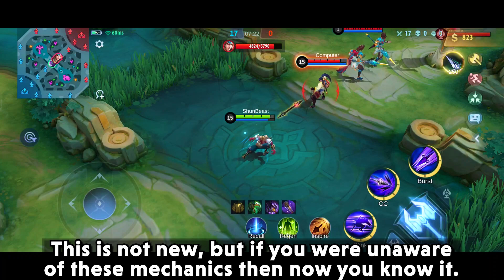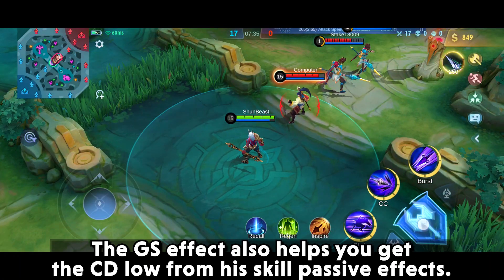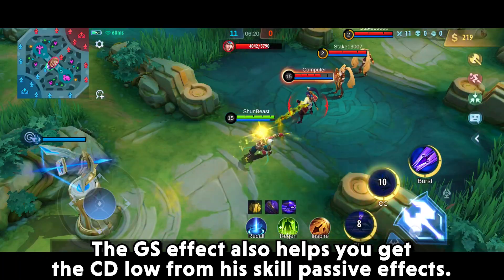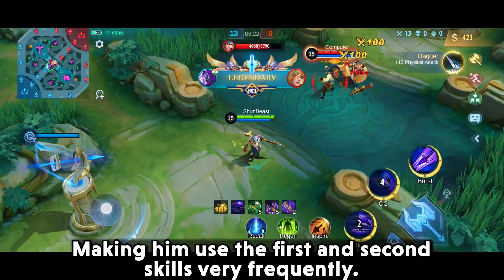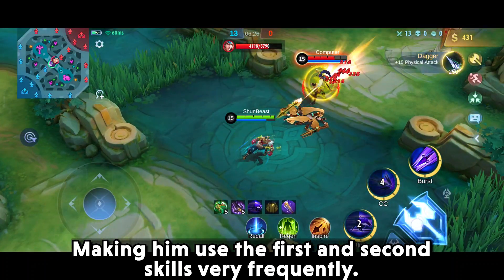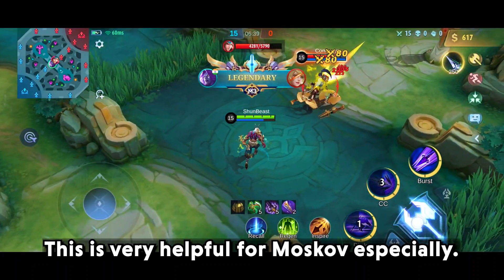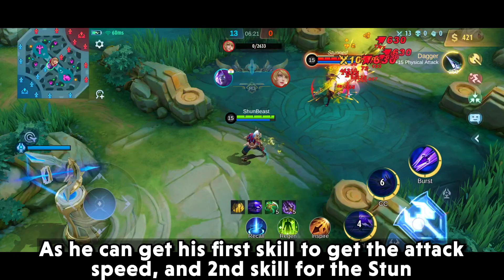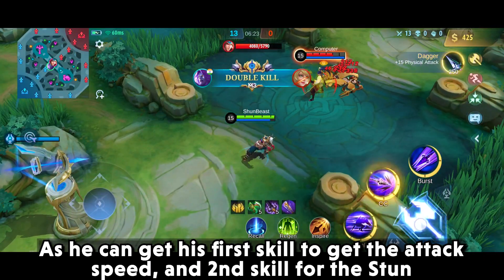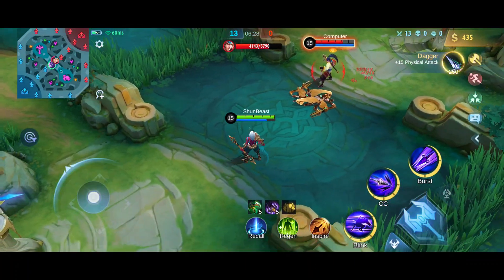This may not be new, but if you were unaware of these mechanics, now you know. The Golden Staff effect also helps you reduce cooldown from his skill passive effects, making him use the first and second skill very frequently. This is very helpful as he can use his first skill to gain attack speed and second skill for crowd control, and the DHS in the build helps deal damage against high HP targets.